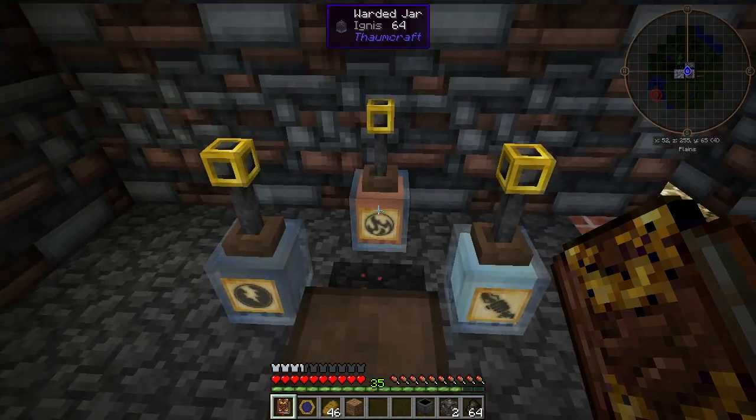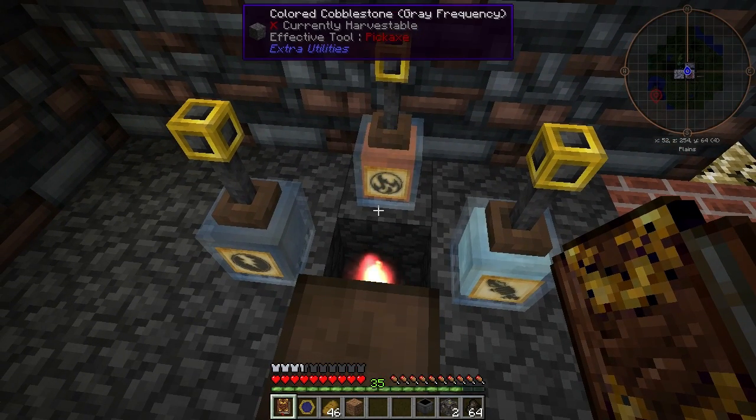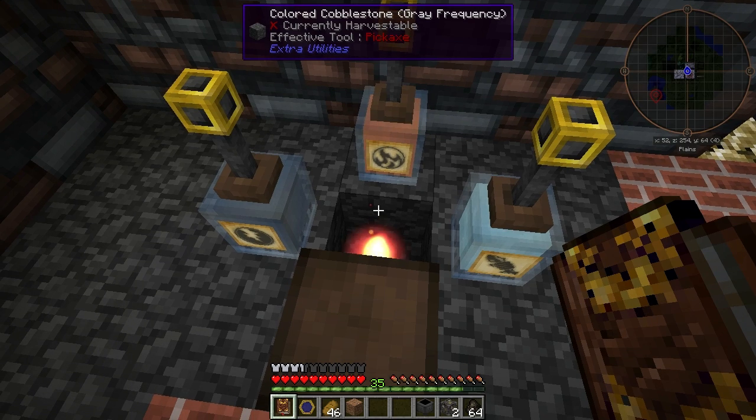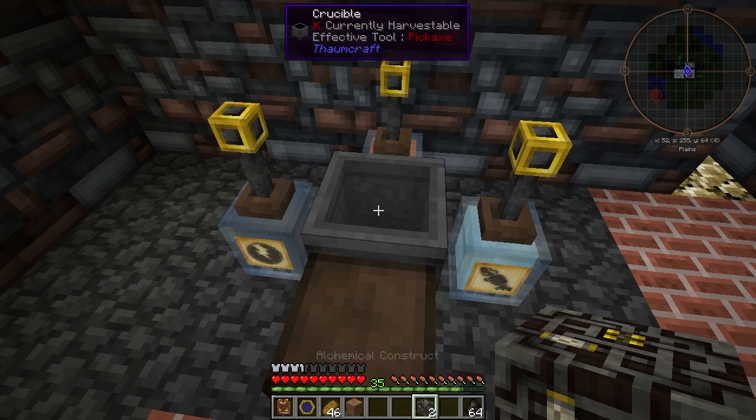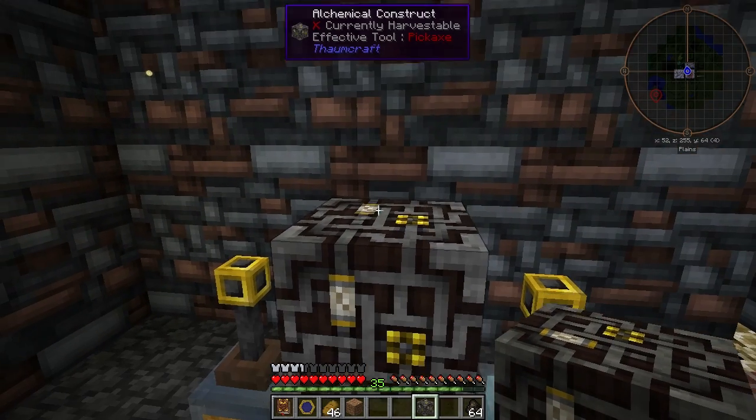I've got an area set up for this process. I've placed nitre in the floor here, so we'll place the crucible right above it. Now we'll place the two alchemical constructs.